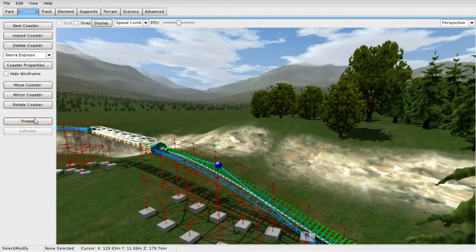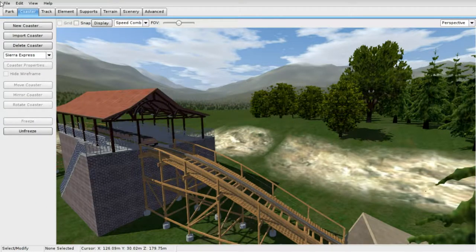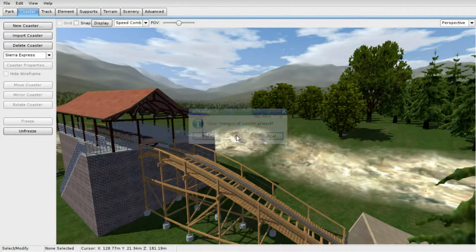I'm going to go ahead and freeze this. When you freeze it, it takes a long time to reload — it has to re-upload and reload all the supports and the railing. Waiting for it to load, then we'll switch over to the actual files that come with the game, which have a completely different concept. I'm not going to save it because I already have a file that I have personalizations on, so I'll just select no and exit out.